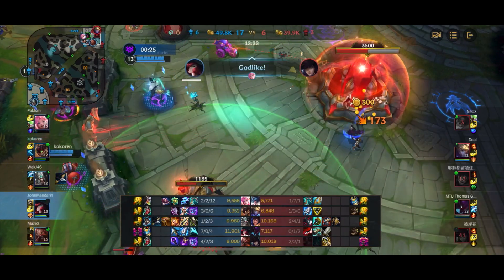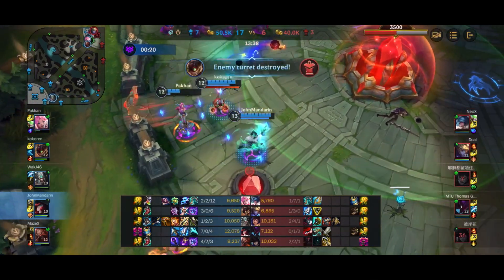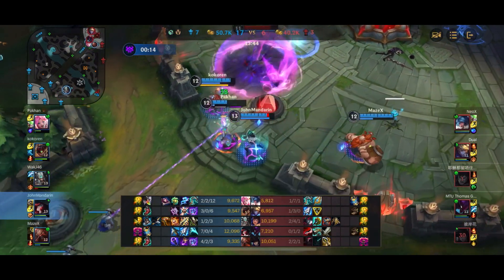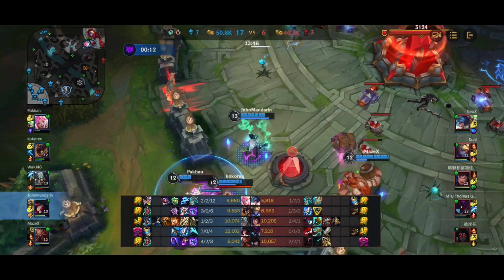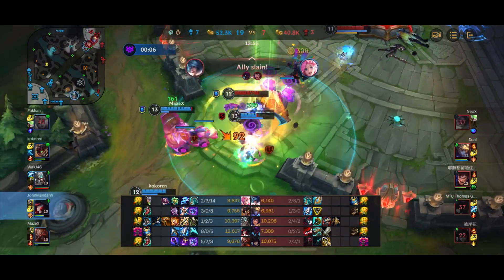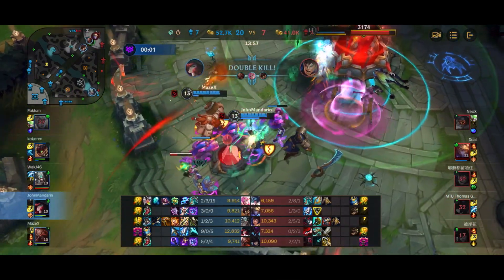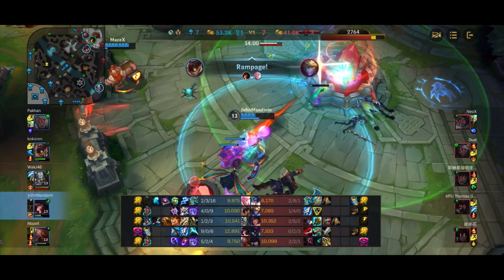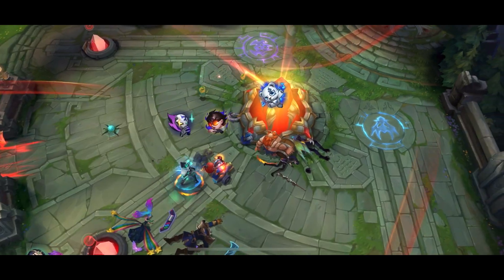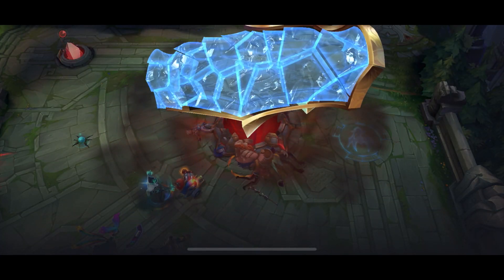I ult Katelyn with the help of Serylda's Grudge slow — she's going to get slowed inside the ult. Because she actually rooted herself with her own ultimate, we finish her off. She could have escaped but got greedy for the kill on Seraphine, ulted her, and ended up rooted inside my ult. We destroy the rest — I go legendary. I try to flash forward for another kill but Ziggs picks it up. We push and finish the game. Thanks so much for watching — I'll leave you with the stats as usual, and goodbye.